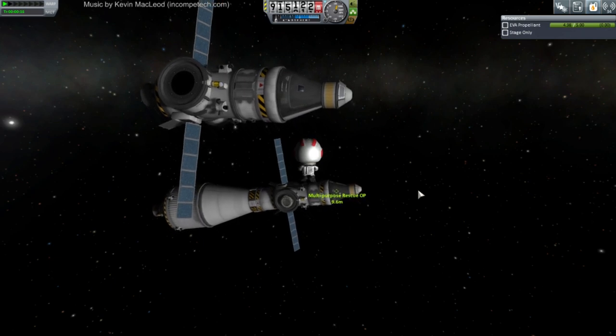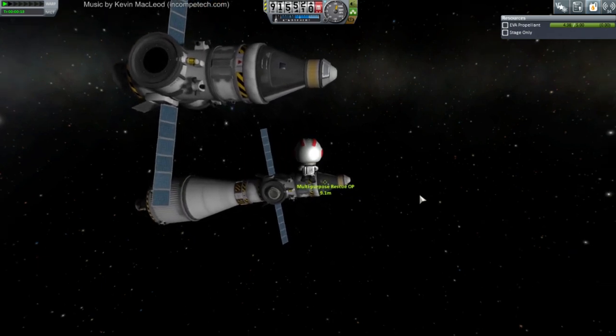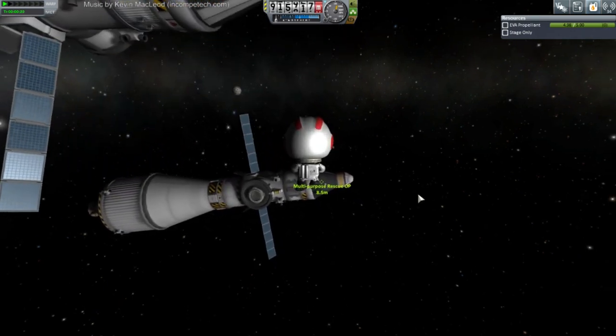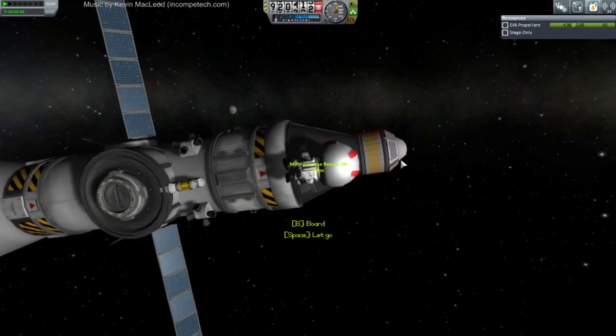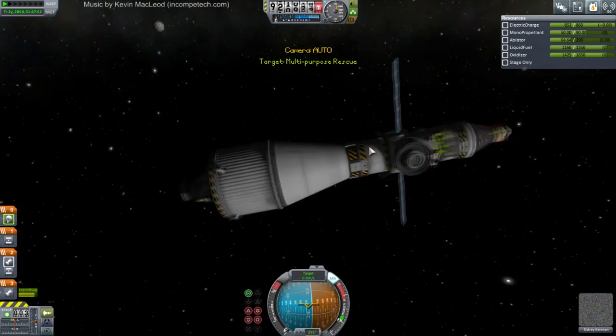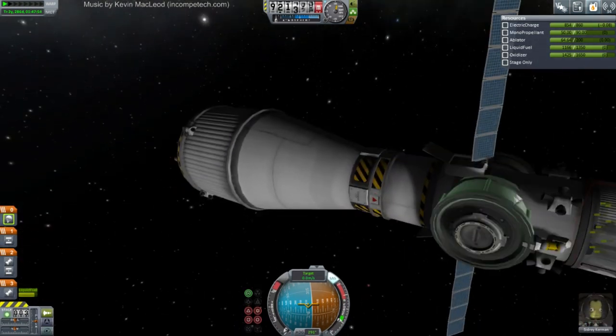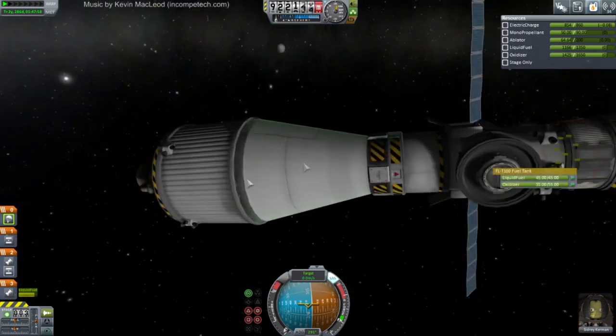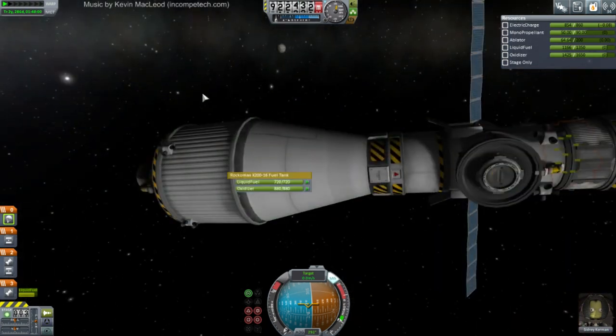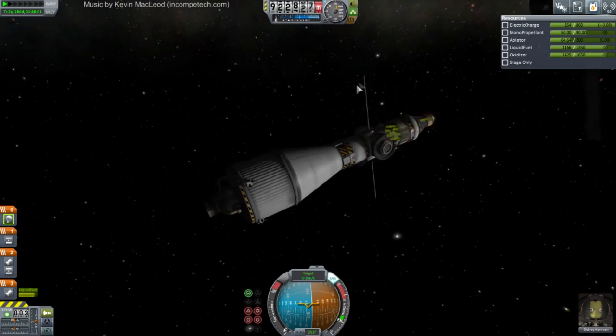We're not lining them up that closely for the solar panels to be a problem. Now we not only have a full stage equivalent to the rescue vehicle, we also have an almost full stage with a Poodle engine. I think this can get Sidri back.